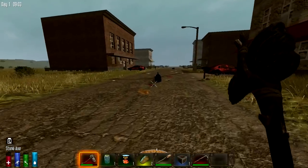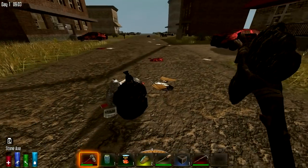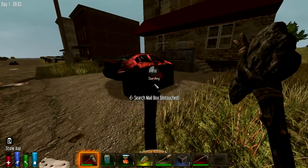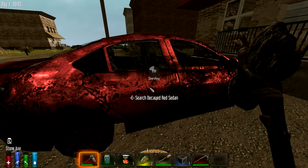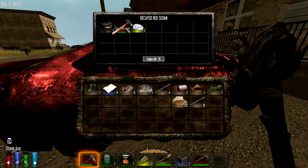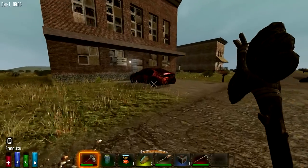You gotta find some clothes too. What kind of clothes does my character have? You have on like a pair of boxer briefs. Oh, is that it? Cars sometimes will yield decent stuff — a hammer, painkillers, and a battery.